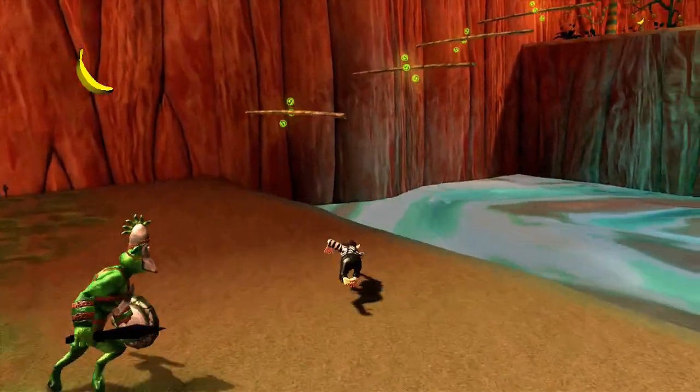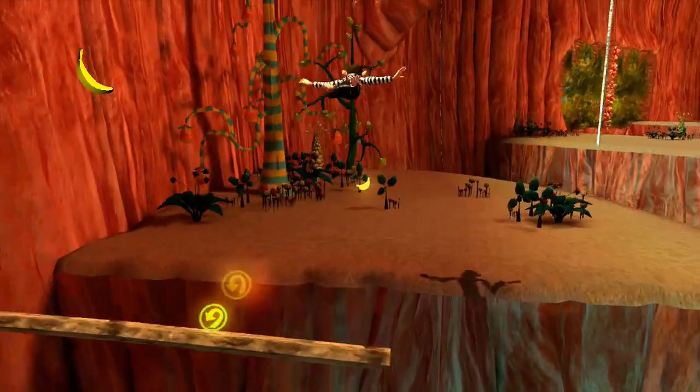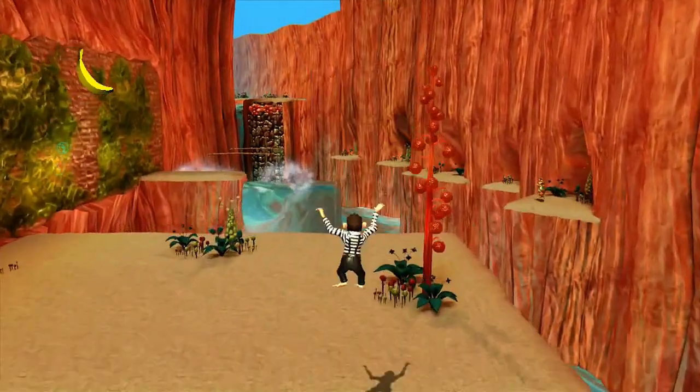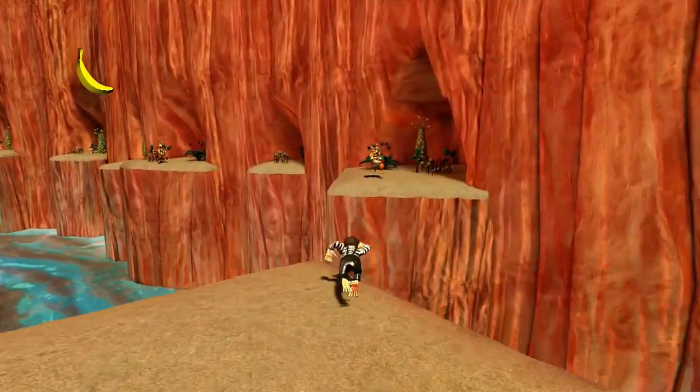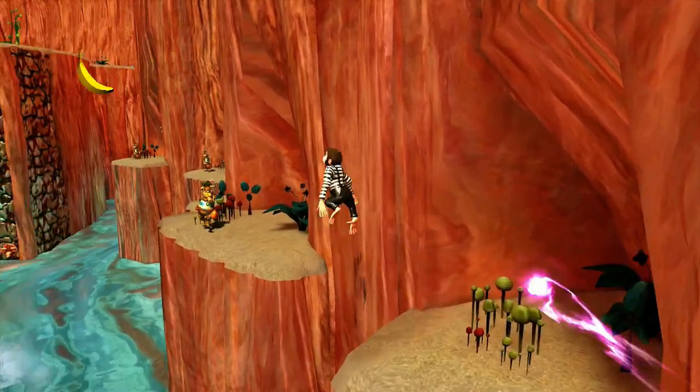Right here we will be jumping onto this branch and hitting A straight away. Then with the rope swing, you might have to wait — for some reason it pulls back — but as soon as it goes forward, hit A. I like to go over here; I feel it's faster if you go this way, because you don't have to stop for anything.